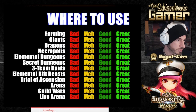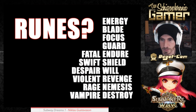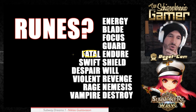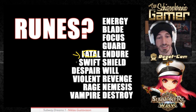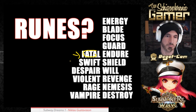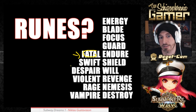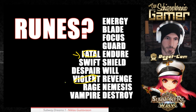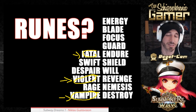Now let's talk about runes. Early game, Fatal would work. He has 116 base speed, so he doesn't actually need Swift — he's got such great base speed that's the weird thing about him. Despair — no, he doesn't have any AoEs. The other monkeys can be better on Despair. Violent is the primary build I see for this — that's the one you want to probably do. Vampire is nice too. Violent and Vampire are the ones I see the most on him.